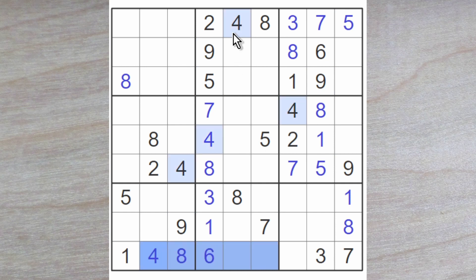This 4 blocks over, this 4 blocks down, therefore a 4 goes here. And these two 4s block across while this 4 blocks down, so a 4 goes here. What is missing here? A 2, 9 and a 5. We've got a 2 blocking down here, so one of these is a 2. And the 2 is blocking down, so obviously this is a 2.